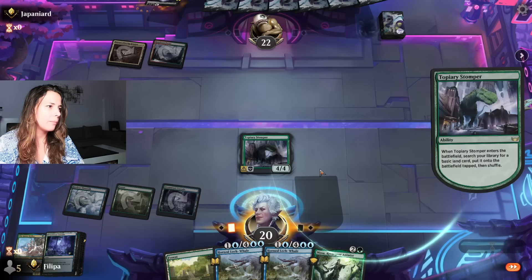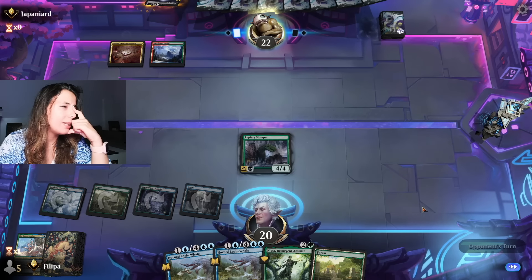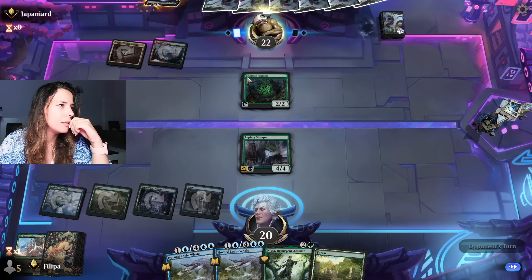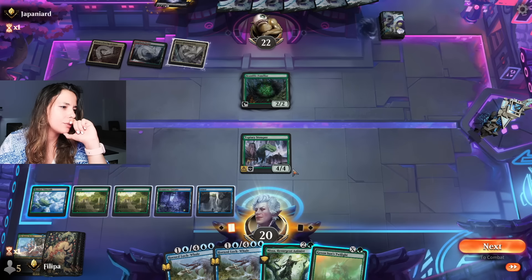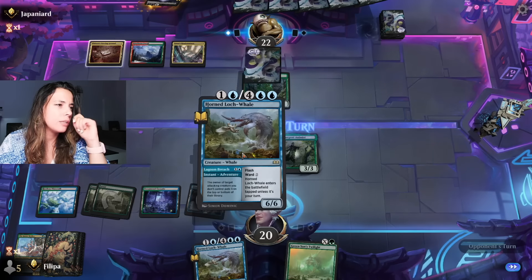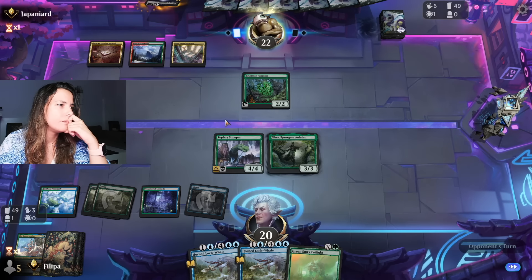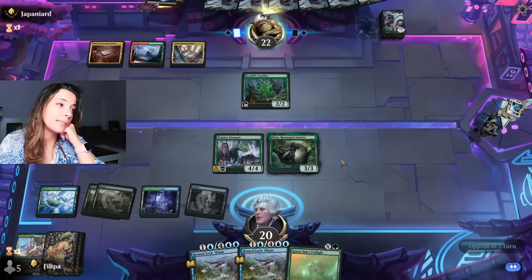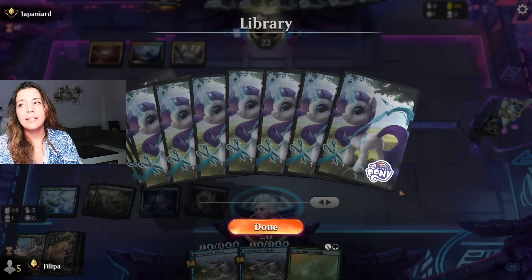I think even Forest would be okay but I'm going for island. Next we have Nissa, then we play a land - we'll have three lands available but that doesn't really allow us to get whales. They're playing Bramble Familiar too - they're copying! Okay, Green Sun's Twilight. We can do it for three. I'll just play Nissa. I lost one mana this way but it's okay. I'm going to potentially play the Ornithopter Lock Whale. Even though they're not attacking, they do have access to five mana now, which is scary.